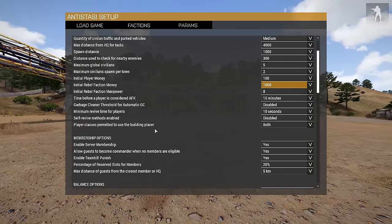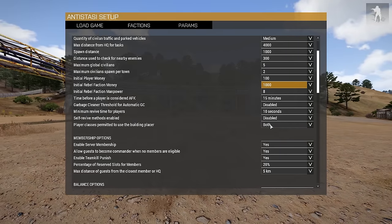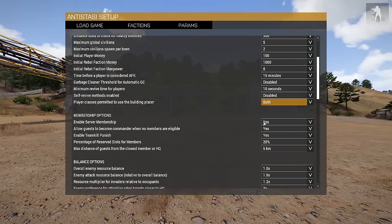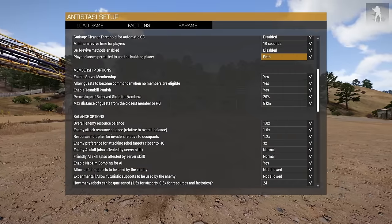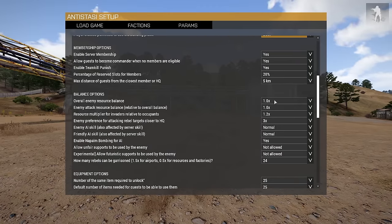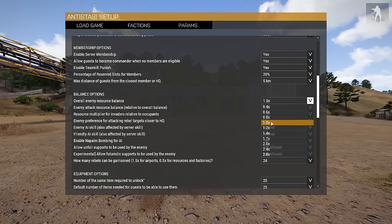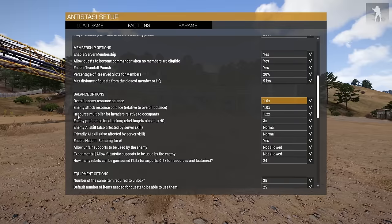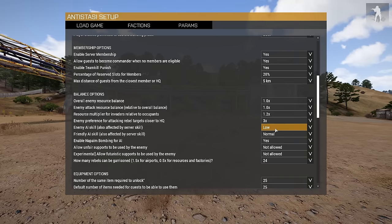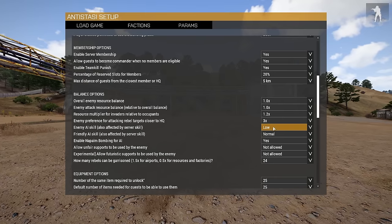Player class permitted to use building — you can place buildings as an engineer or team leader, which I played with a bit today. Under balance options, this is huge for new players: the Enemy AI Skill setting. When I first started Arma I was getting shot constantly from AI I couldn't even see — they were spotting me from a mile away. You can actually lower the AI skill here, which gives you less frustration while you're learning the controls. In a game like Arma, pretty much every key on your keyboard is mapped to something, and holding Control maps even more. Some things even trigger on double-tap — like double-tapping the V key ejects you from whatever vehicle you're in. So lowering AI skill on Low is something I'd recommend if you're brand new.